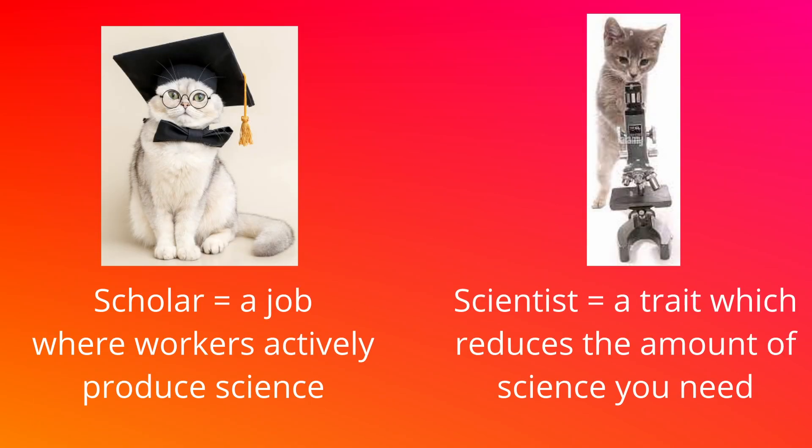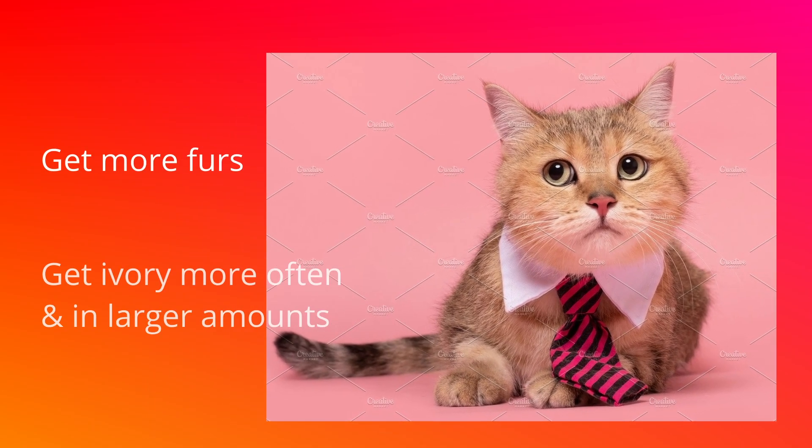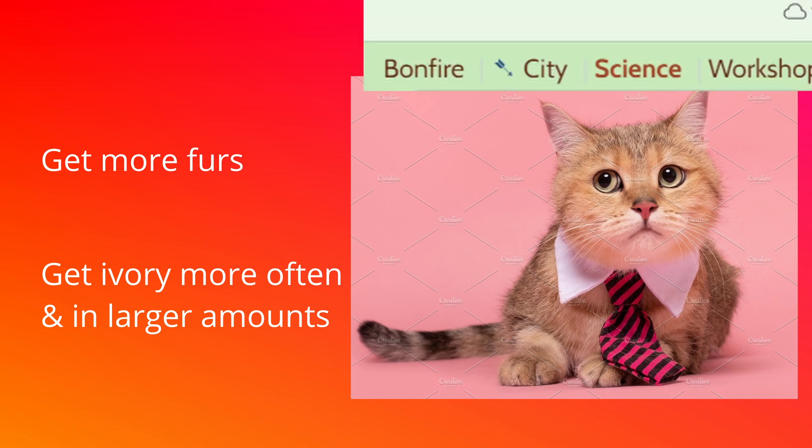The Scientist trait is kind of similar in name to the Scholar profession, but they're different, even though their names are similar, so people mix them up sometimes. Manager: if this kitten is set as your leader, they will give a bonus to the amount of goodies you'll find when you go hunting. On some color themes, you'll see a little arrow icon next to the village tab to indicate that this trait is active.